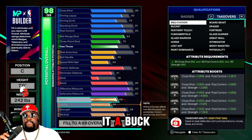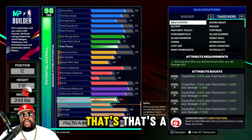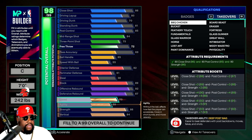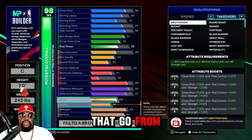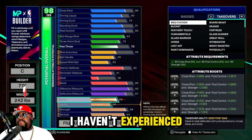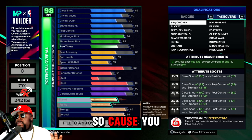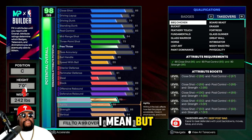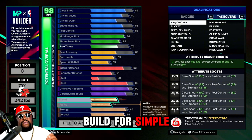That's not bad — let's keep it real, you don't have to have purple badges all day. It's a pretty solid badge setup. The only thing I'd say is brick wall you want higher, and dead eye you probably want at least silver — especially setting screens for shooters in the corner. When I was playing, I didn't find it hard to make shots, and I wasn't on rookie either, so I think this is solid for badges.